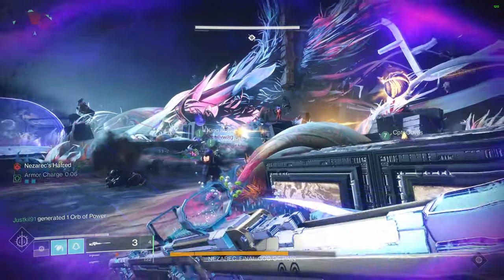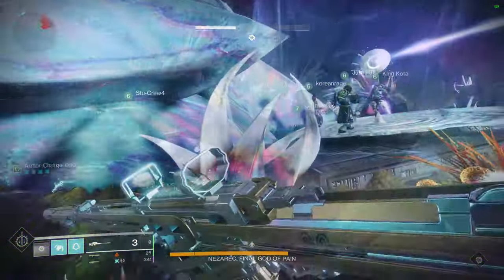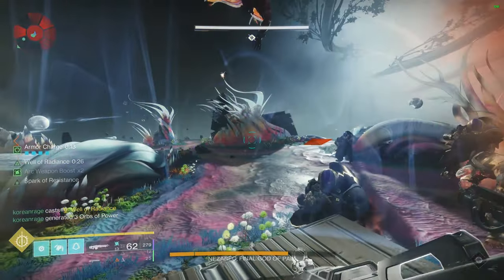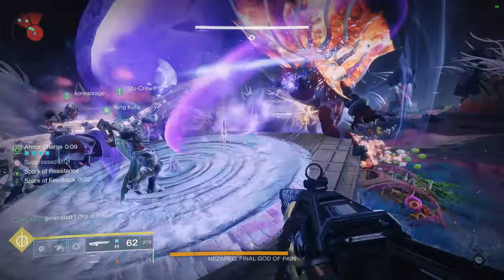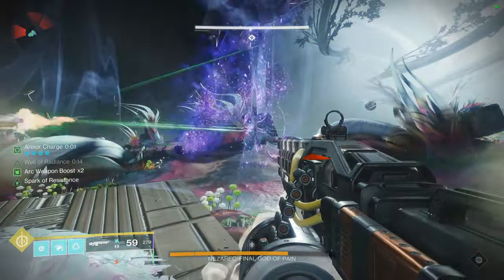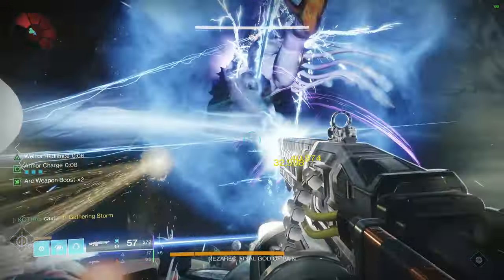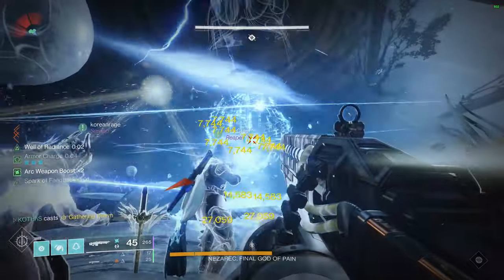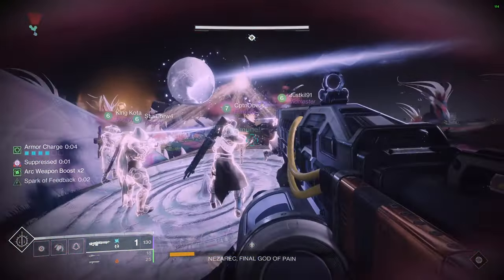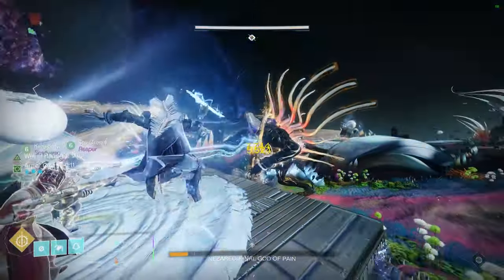Whichever method you choose, once you see the completion animation for both sets of orbs, head to the designated damage platform. My team starts going to the platform toward the end of the light path, but no matter where you do damage, Nezarak will sometimes still be launching nukes at your team, being generally really annoying. So we always put a Well down to prevent unwanted deaths while waiting for him to enter the damage phase. After some time, he'll get laser beamed and will be open for damage. Five Thunderlords and Divinity is by far the easiest damage method right now. Five Rockets plus G Horn can be faster, but he moves around so much during the damage phase that it's easy to miss, significantly lowering your DPS. Do whatever damage you can in the 30 seconds or so, and then rinse and repeat these same steps until Nezarak is dead. He does have a final stand mechanic, but nothing else changes — just keep the Divinity and Thunderlords on him and whittle him down.